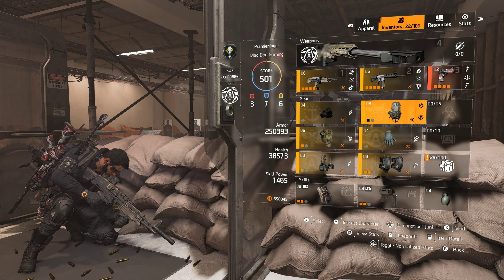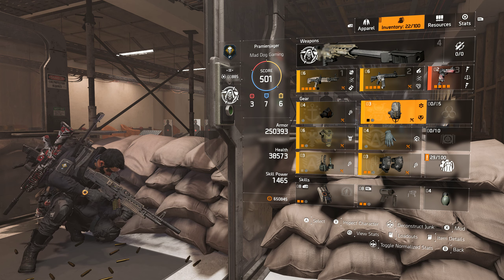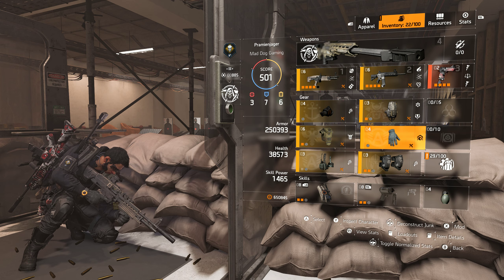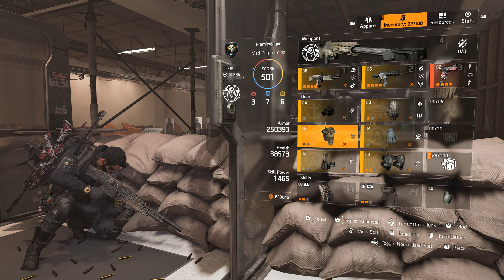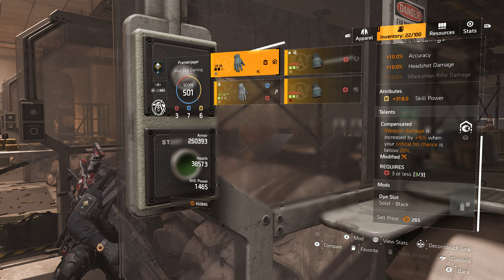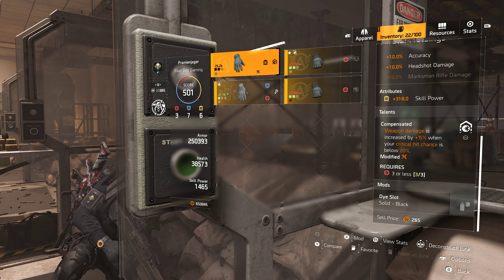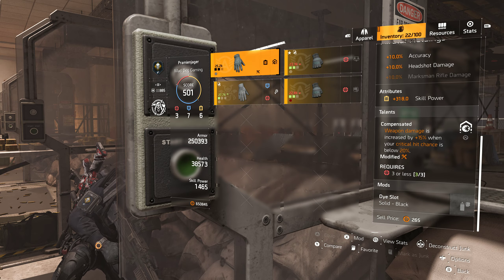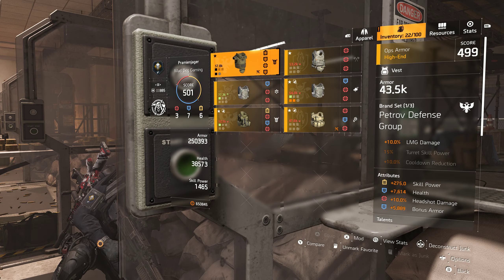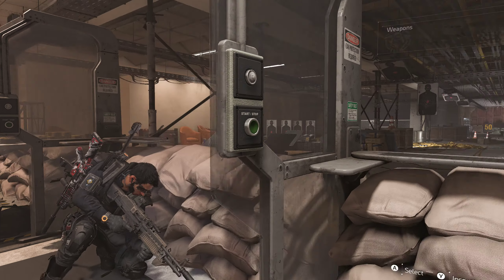I'd trade that for some weapon damage because I am running Compensated on the gloves. And that's all you gotta do, man — everything else doesn't matter. You just have to make Compensated work. It's a pain with only three firearm attributes. And then you gotta make Unstoppable Force work, which requires seven armor pieces.